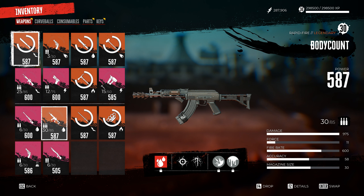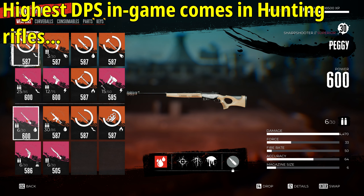The strongest damage you can get is going to come out of hunting rifles — for example, the Peggy with its sharpshooter variant allows a massive amount of damage per bullet, but it has a relatively slow fire rate. You have to take that into consideration if you get swarmed, and it's not very good against butchers because they can block bullets, close the gap, and deal a lot of hurt unless you swap to a melee weapon.